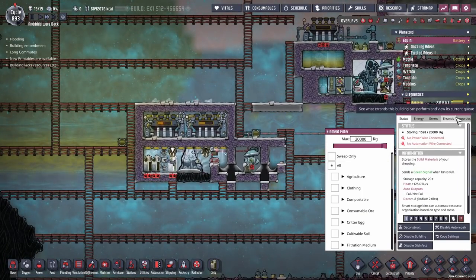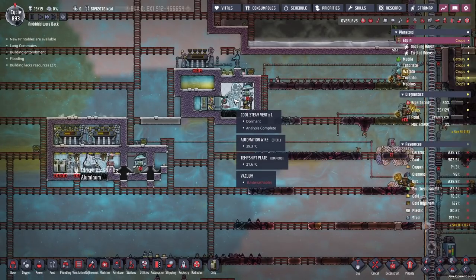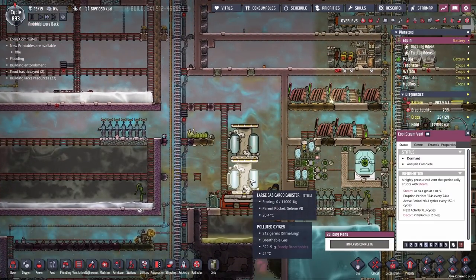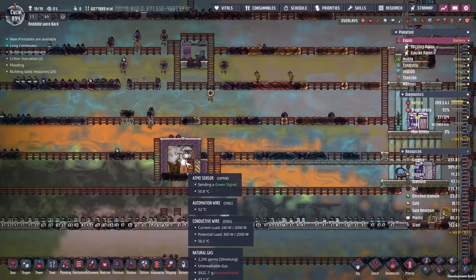Is that going to melt that copper? Maybe I should have made that out of something different. You know what — copper lasts up to a thousand degrees, I'm sure it'll be grand. At the same time, eight cycles until the steam vent becomes active — hopefully we'll get a quick look at that before the end of the episode. Once this piping is finished, we're going to start filling this up with natural gas. I took care of a little side project there and hooked up the second natural gas geyser as well at the same time.